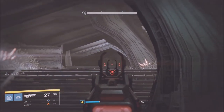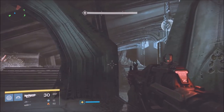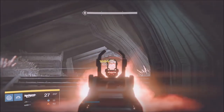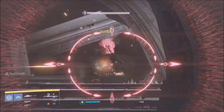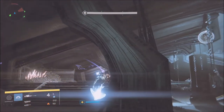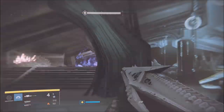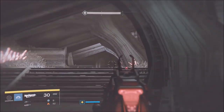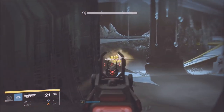As you guys can see, we are killing all the ads on the left and right side. We split up into groups of three and three, but we put the two gaze catchers — my brother and I — on the left side, three on the right, and one additional person on the left with us. For the build, I recommend having at least one Weapons of Light Titan and one or two Hunters with the tether.